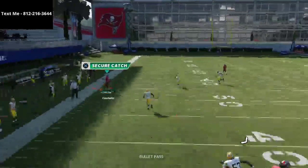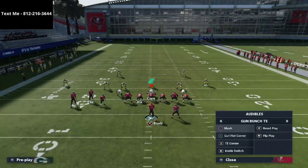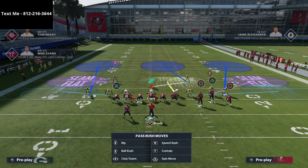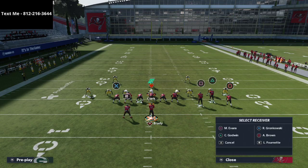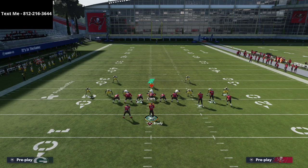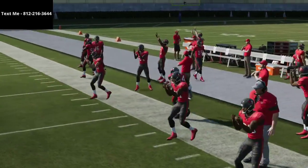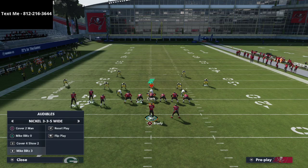Another thing worth considering is leaving the route deep — that actually works really well. You see it gets over the zone drop and the coverage. Cover three is different after the patch, and a lot of people don't understand that. Basically it's about the timing of when the corner will bail versus when he won't — that can be controlled by who you put on the streak. If you want him to bail early, put the outside guy on the streak; if you want him to bail late, put the inside guy on the streak. As you can see, leaving him on that route deep beats both zone drops easily for big plays.